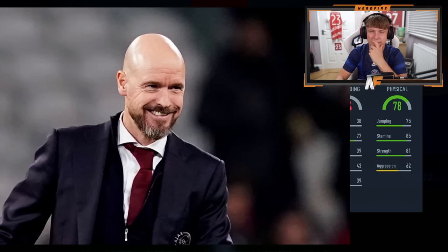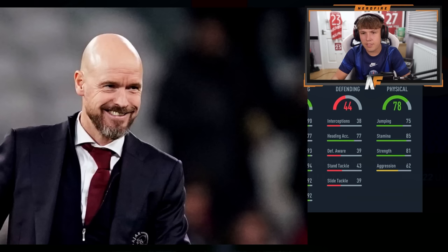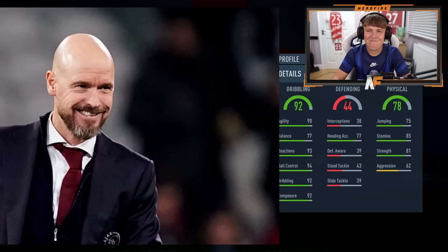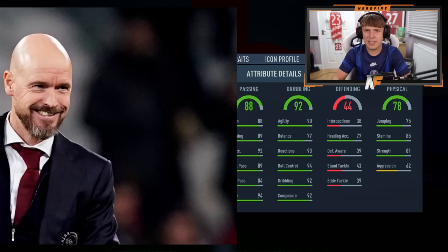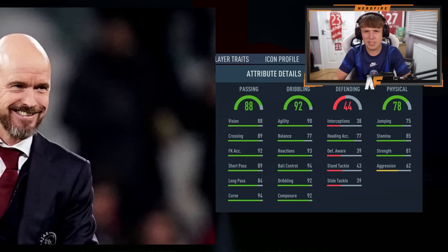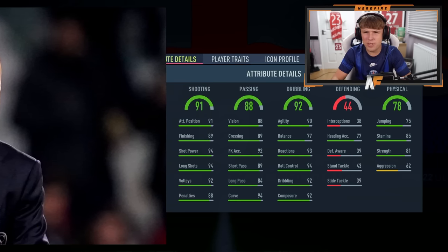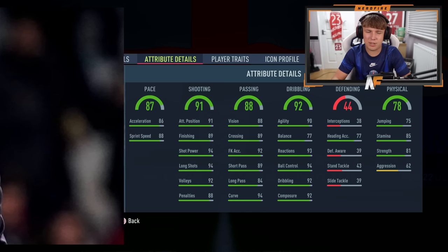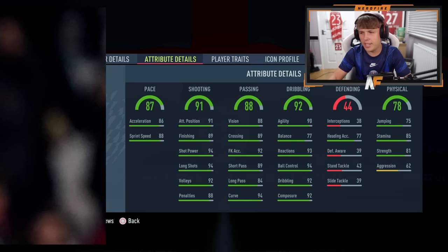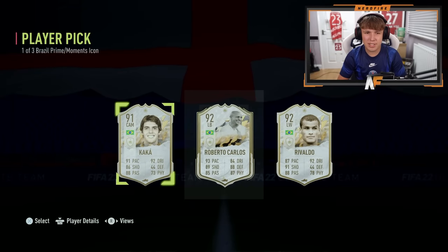Third player - 78 physical, not very defensive. 85 stamina is pretty weak, probably going to be Rivaldo again. Defending 44, we know it's not a defender. Next stat is key: 92 dribbling - same as Kaka. Similar passing as well. 91 shooting, a little better. Is it moments maybe? No - oh that's horrific, is that Socrates? It's Prime Rivaldo - that's even worse!